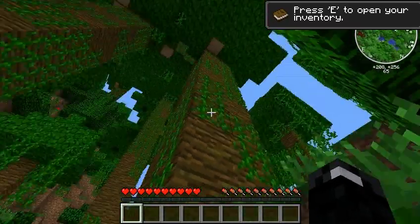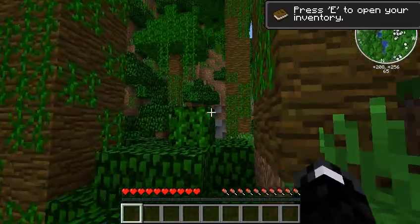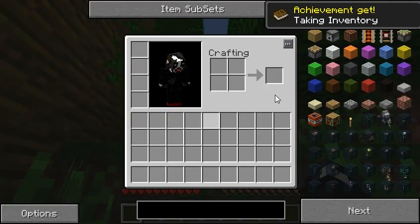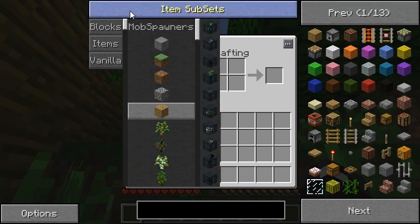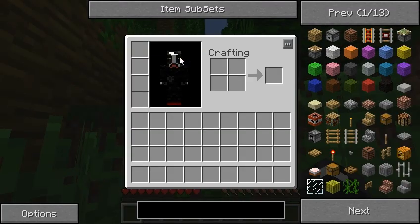Looks like we're definitely in a big jungle here. Looks like we've got a nice hill over there. Some stone, that's nice. But I guess like all Minecraft games, we'll just start off punching some trees. As you can see, I've also included NEI.